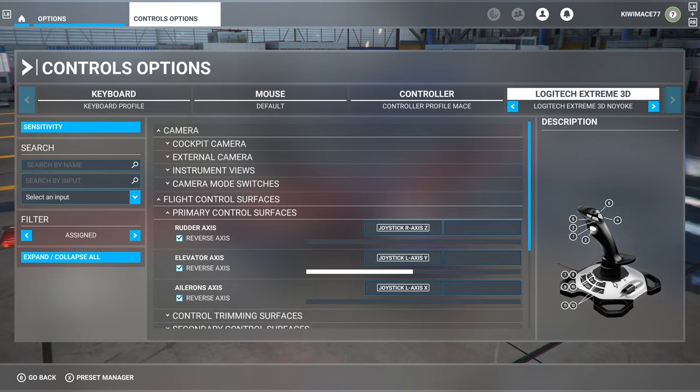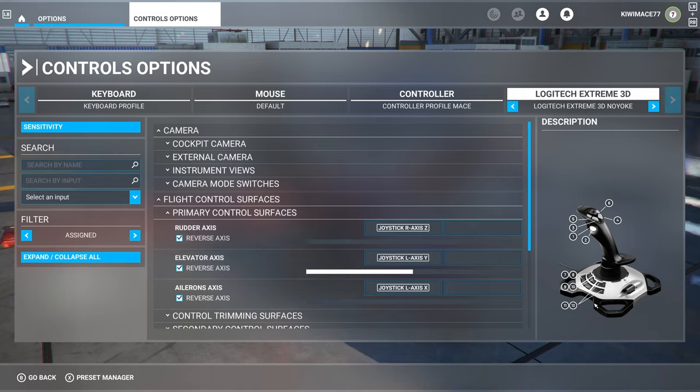The third thing I'd recommend is a twist handle. The twist handle is used to control your nose wheel on the ground and steer the aircraft while taxiing. It allows you to put small inputs in and keep yourself nice and straight. So to summarize: the Extreme 3D Pro is highly recommended, but as long as your joystick has plenty of programmable buttons, a built-in throttle, and a twist handle to control the rudder — that's the way to go.